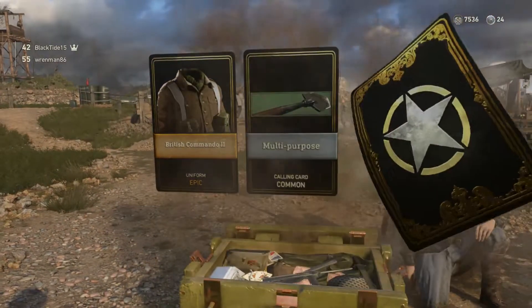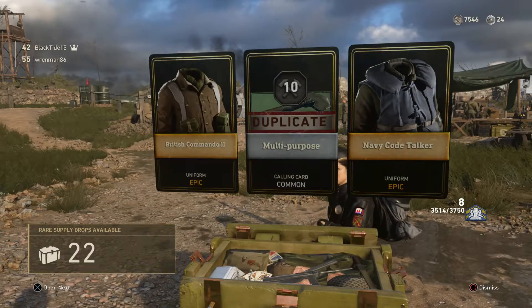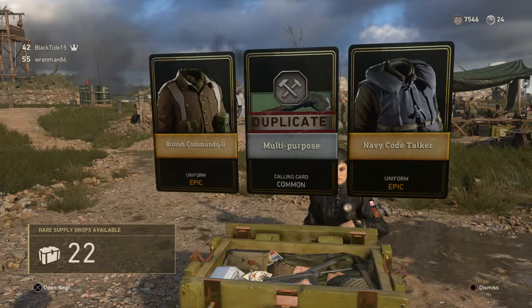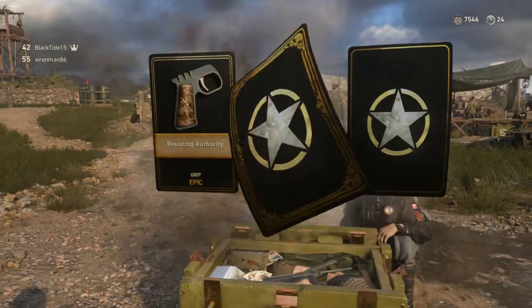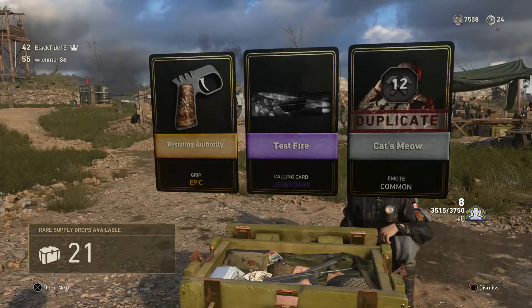Ooh, two epics and they're both outfits. Navy Code Talker — that could be Mountain, it could be Airborne. British Commando 2 is probably Infantry. I like how I got a 2 — I like the 2s that are nice and clean and look good. There's another epic and it's a pistol grip. Freaking pistol grips, man.